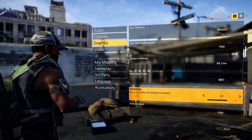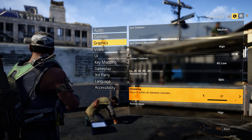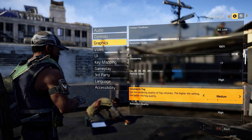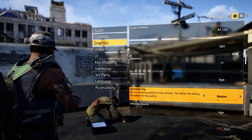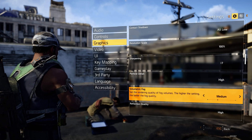Resolution scale at 100%, sharpening at 0.7, particle detail on High. For volumetric fog, I recommend having this off, but I've got mine on Medium because I like to run it.